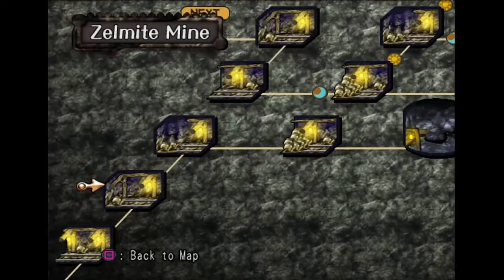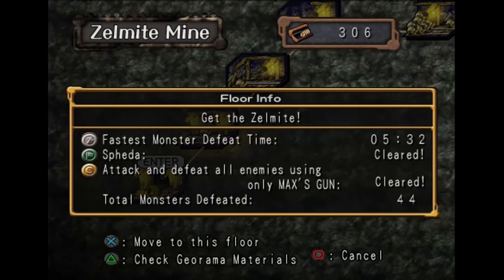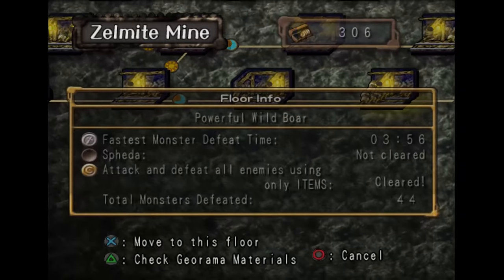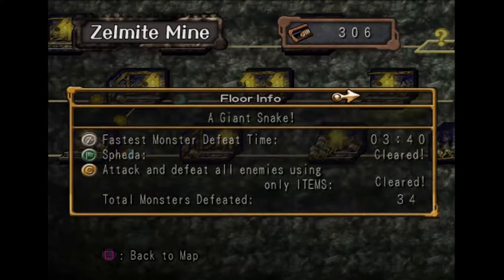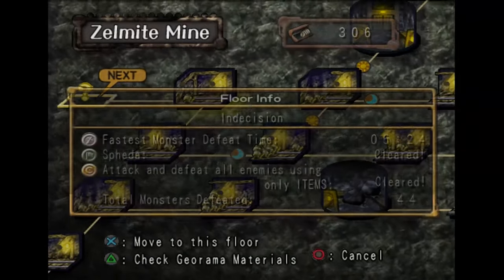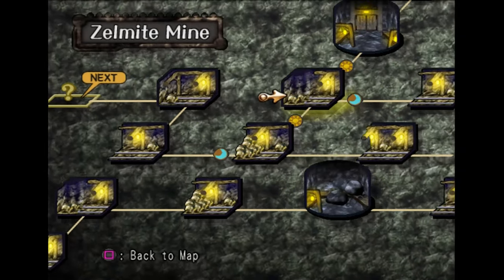For the Zelmite Mines, this place isn't that bad — it's really just the item floors. I highly recommend you just clear through this place and get every single map open, then start off doing all the item floors. Do the ones that are more easily doable — this way you can just use items like Final Bomb or Improved Bomb, things that you can repeat and craft easily. For things that you can't craft like Lightning Stones or whatever, you really don't want to use those until you absolutely have to. All these floors here you should be able to go through without needing to use those crystals.